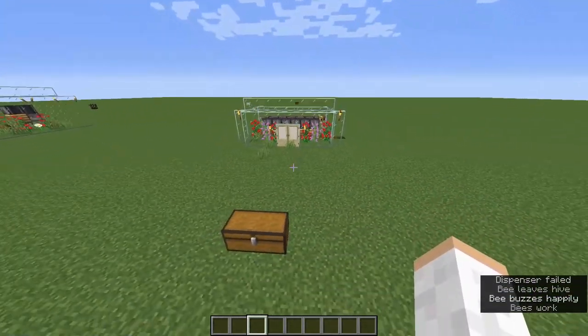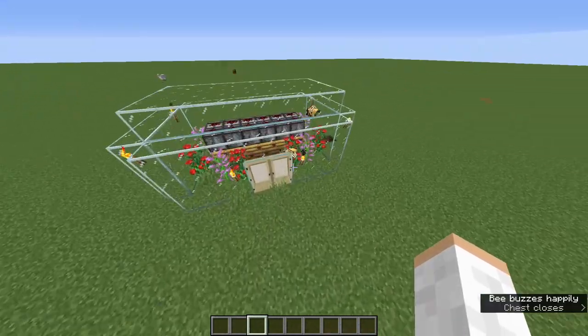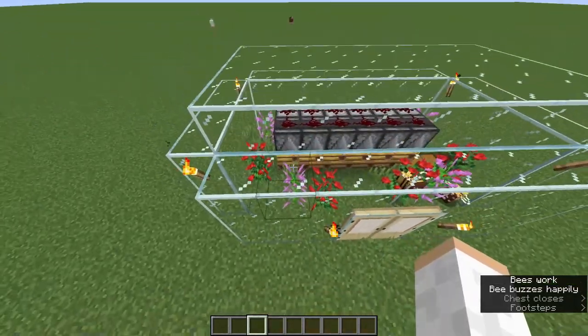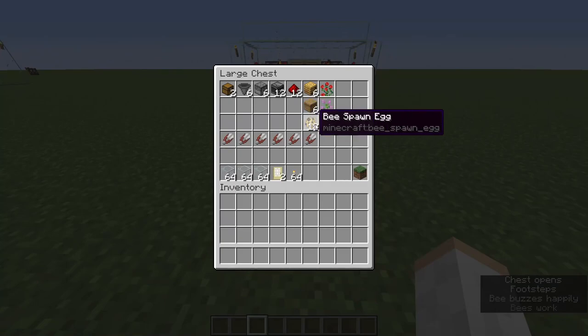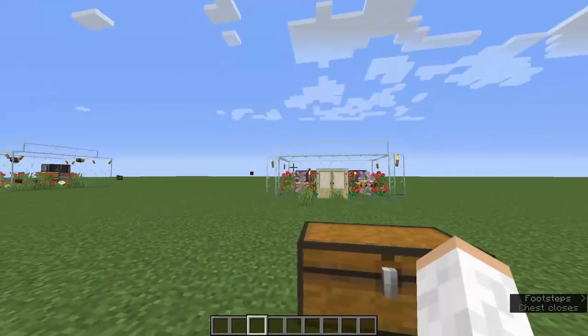Now let's go over how this farm is built. You need: two chests, six hoppers, six dispensers, 12 observers, 12 pieces of redstone, six bee nests or beehives, and 18 bees. Each nest holds three bees, so three, six, nine, twelve, fifteen, eighteen - that's why you need 18. You can collect bee nests with silk touch on a rainy day.